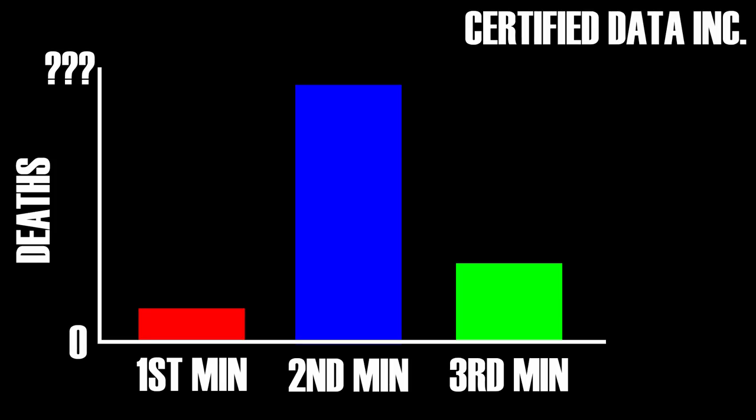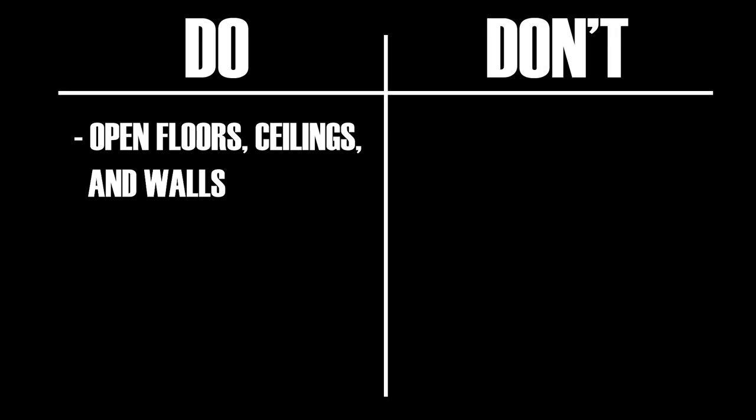Any intel you get with too many people droning will be useless because everyone has to get off their drones and react. Whereas with one or two people on drones, they can make callouts and the other three can push and react accordingly. Get the intel, but limit the amount of people on drones — it's not necessary to have the entire team droning. Those are the quick points for the first minute. Now we're going to move on to the second minute. Based on personal experience, the second minute is where most deaths occur in the game. So the number one thing you should be doing in the second minute is breaking open walls and floors to the objective site.